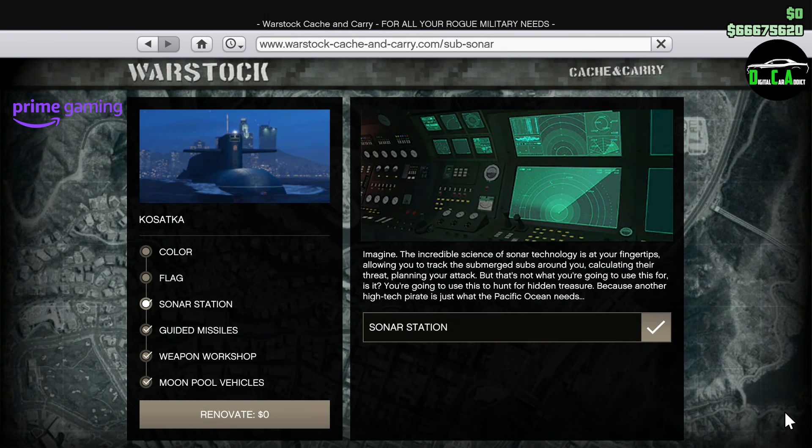Lastly for Prime Gaming, you can get the Sonar Station upgrade from the Kosatka submarine for free. This upgrade normally costs about 1.2 million, so getting it for free is pretty awesome, though it's a little funny how they keep repeating this free upgrade. Also, just for logging in this week as a Prime Gaming Member, you'll get a free $200,000. If you don't see the discount on the PR4 or the Osiris, it's because you don't have your Prime Gaming account linked to your Social Club — all the information on how to do that is in the pinned comment below.